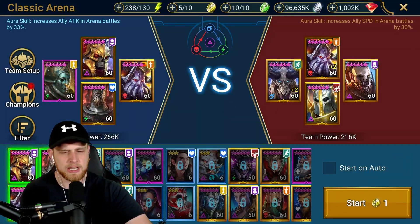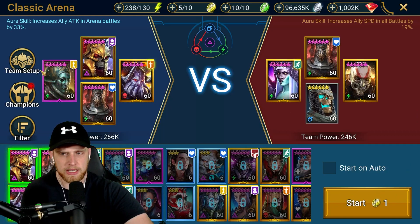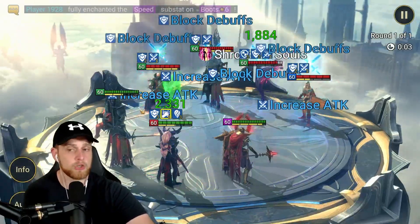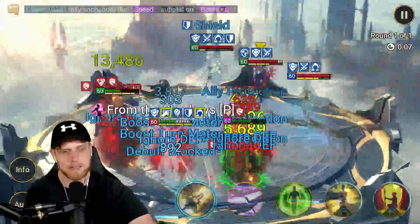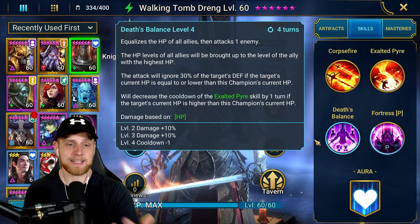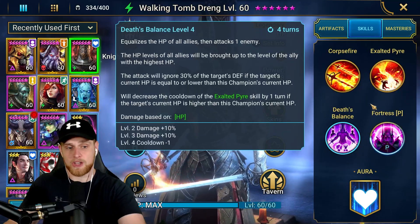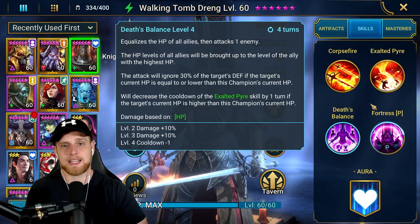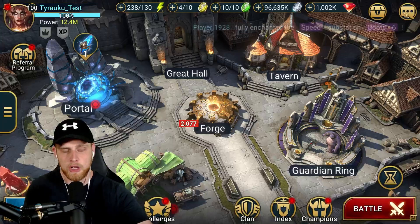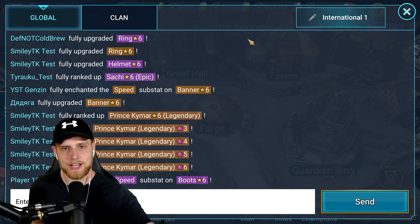If Genzin one-shots Drink it's not going to reflect anything — he just counter-attacks and kills him. Be very careful because the order of events is kind of weird with this champion. Overall though, I definitely think this guy is worth at least considering going for. He has a unique and fun enough skill kit that makes it worth it for me. Let me know what you guys think down below and if there's anything you'd like me to test out. I'm on the test server so if there are other builds or champions you want to see, definitely let me know. Thank you all for watching and I'll catch you in the next one.